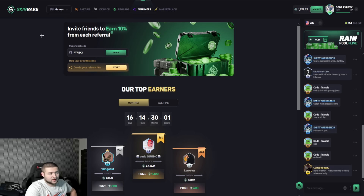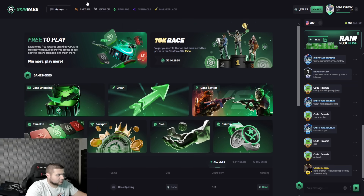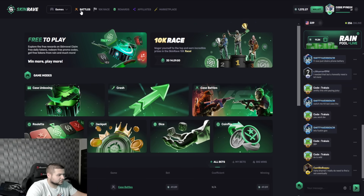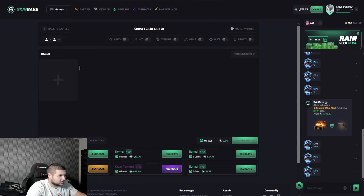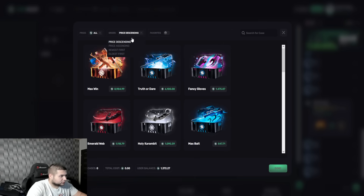I am giving a share of my affiliate earnings and you also have some good deposits like rank back and everything. Alright, now let's get into this video. We have 1.37k tokens, so we're just gonna run a few battles right now. Let's see what we can pull today guys.